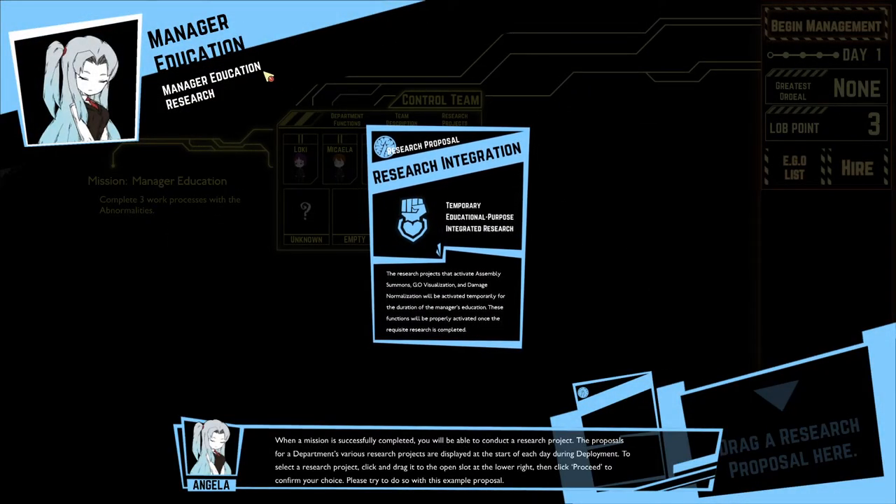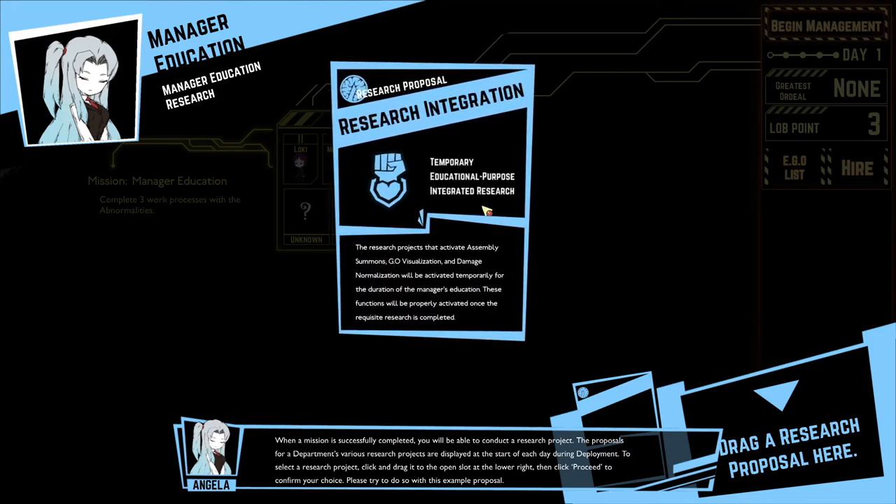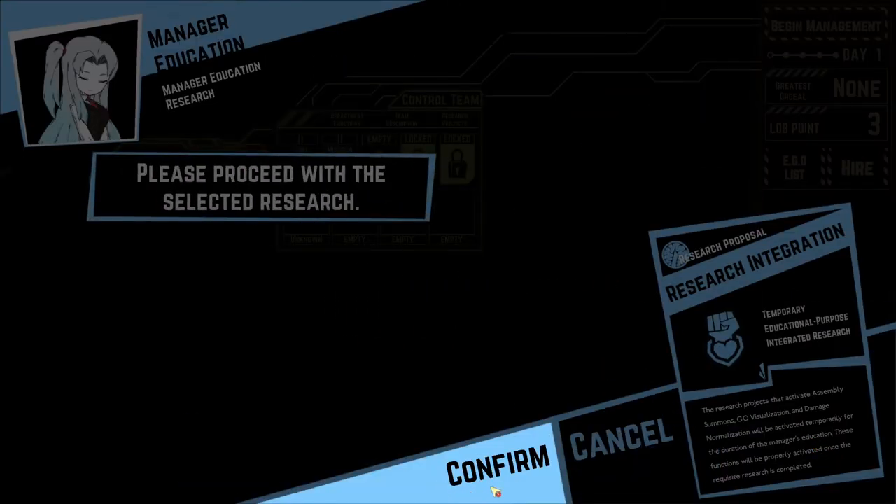Manager education research. When a mission is successfully completed, you will be able to conduct a research project. The proposals for our department's various research projects are displayed at the start of each day during deployment. To select a research project, click and drag it to the open slot at the lower right, then click proceed to confirm your choice. Research integration — temporary educational purpose integrated research. The research projects for active assembly will be activated temporarily for the rest of the manager's education. Please proceed, confirm.